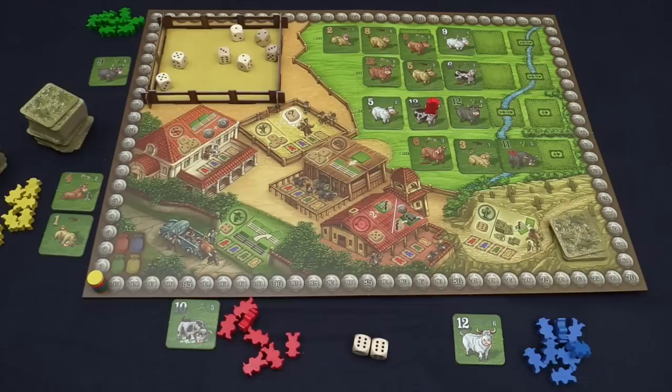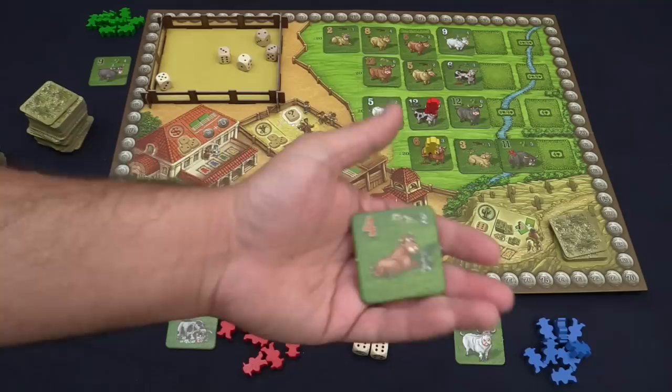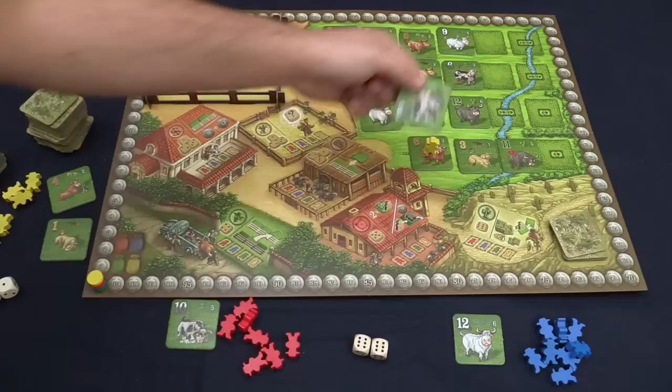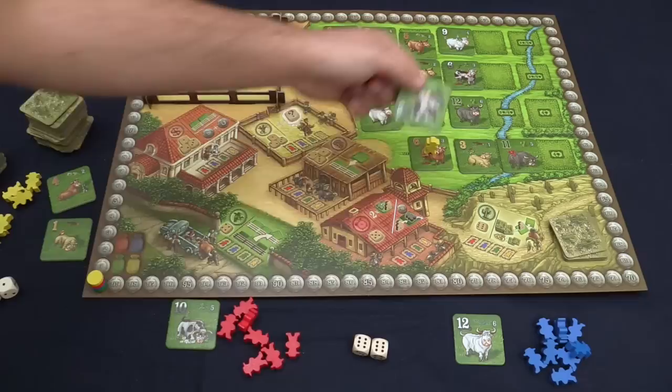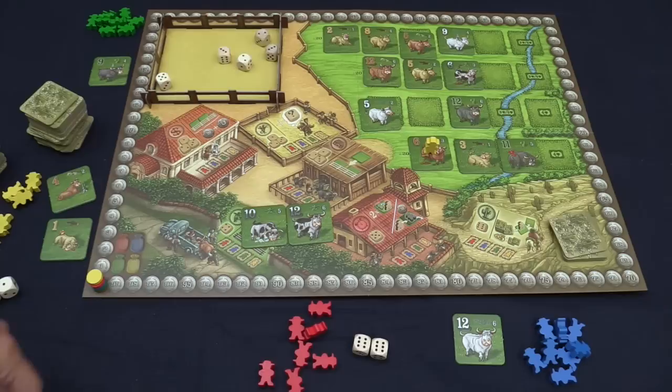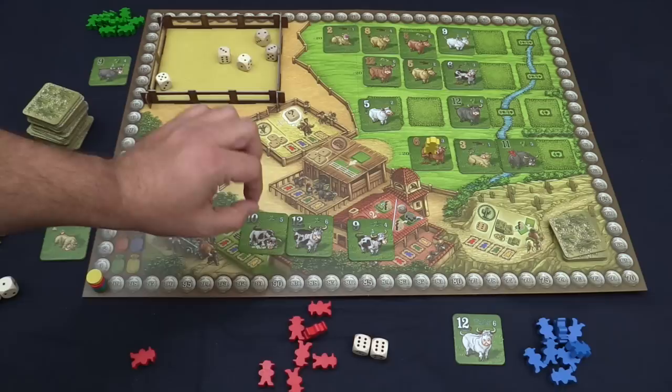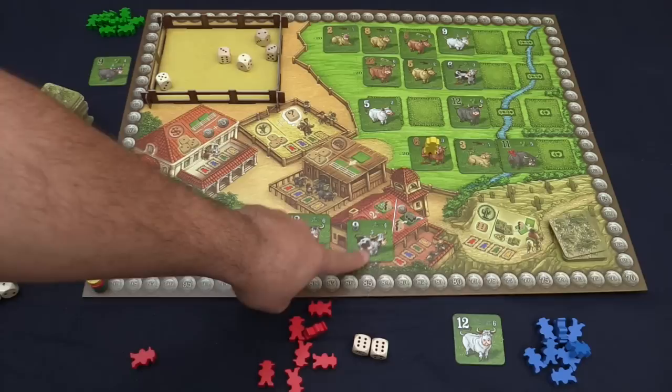The next player would be the yellow player. They're going to look at the dice and could do something like take a 5 and a 1 and put a guy on that cow — they're a 6. The reason they want that cow specifically is because they already have a cow in that color. We're going to continue doing this. At the end of every round we check if a row is filled with gauchos and that row is divvied out. As we play more and more, this player is going to get that cow, and later on let's say they get another cow of that same color. In this game, as soon as you have 2 cows, you always have to put them to the right of the old ones, and that starts telling you if you need to go up or if you need to go down.